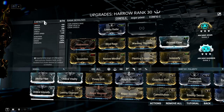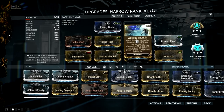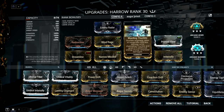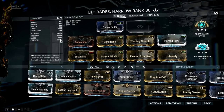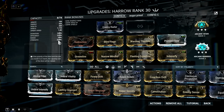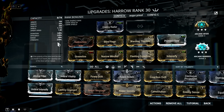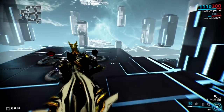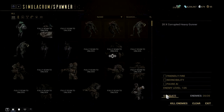The third new augment is for Harrow and it's called Warding Thurible. What this augment does is give you and your allies a percentage damage reduction while you are channeling Thurible. In addition, each time you are hit, it grants additional energy charge. This augment scales with power strength — in fact, you can achieve 90% damage reduction when you have at least 225% ability strength on your Harrow. Conceptually, this ability is pretty good as it allows you to charge Thurible without hiding, provided you have that 90% damage reduction.